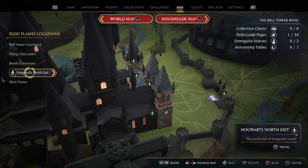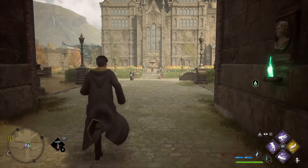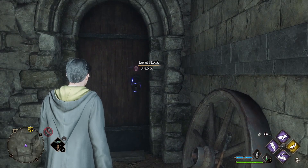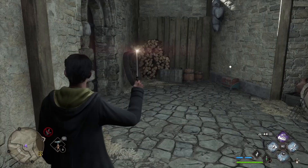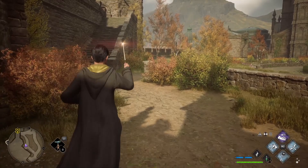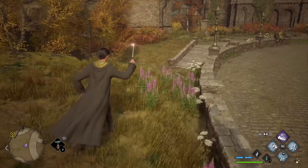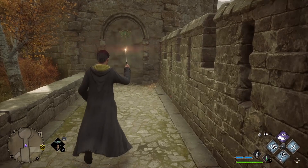Our next stop is the Bell Tower Wing — specifically the Hogwarts North Exit. When you spawn in, turn around and head back into the courtyard. Turn left and enter this shack, which contains a carriage and a locked door. Unlock the door and head inside. Turn right to find the Moth Mirror puzzle on the wall. To find the Moth, head back through the unlocked door, turn left, and exit the shack. Head straight, bypassing this first set of stairs. Keep the wall on your left and hop down these rocks. There is a second set of stairs on the left, kind of obstructed by some trees — head up these stairs and you'll find the Moth on the wall straight ahead. Take the Moth back to the mirror — job done!